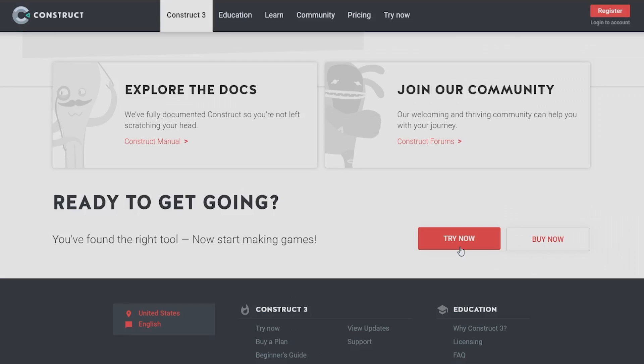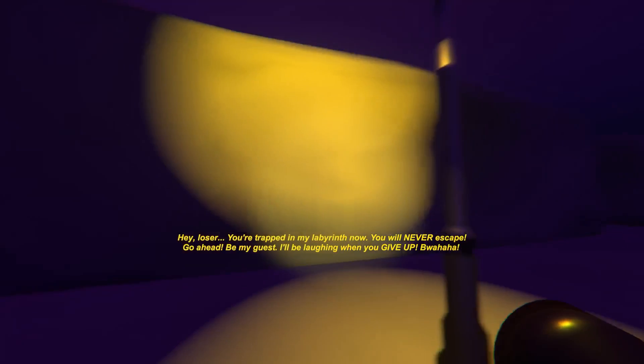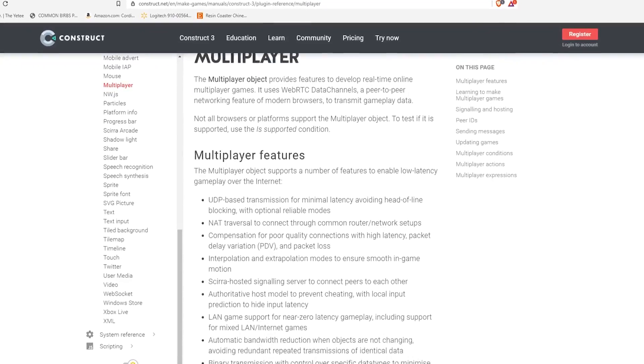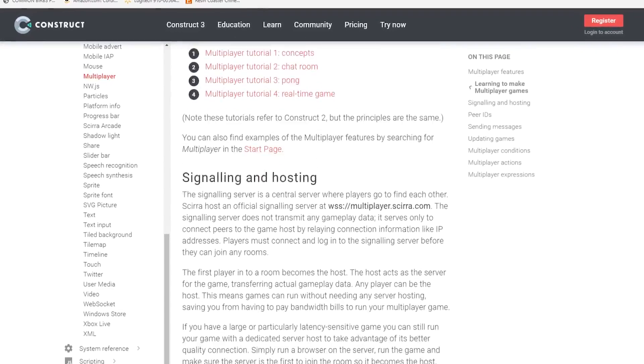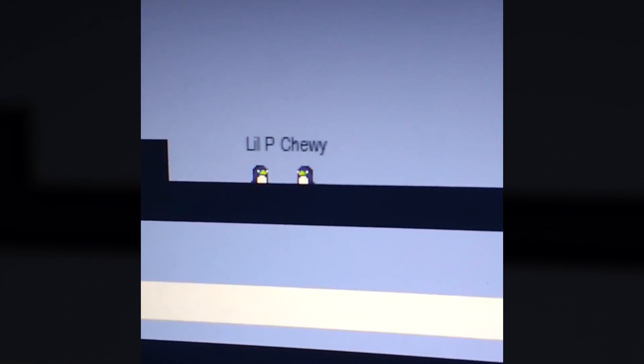A couple years passed and it was winter break during college. I was sitting around thinking, what should I do with a month off? I sat down, pulled out Construct, and said, 'All right, this time I'm going to read the manual — Construct's multiplayer manual — and follow the tutorial.' Within three days I finally had my first working prototype.